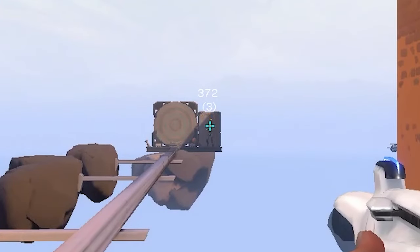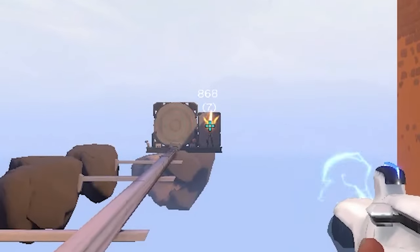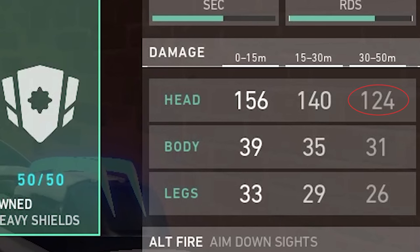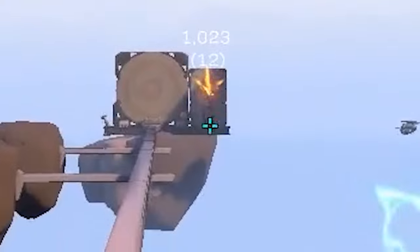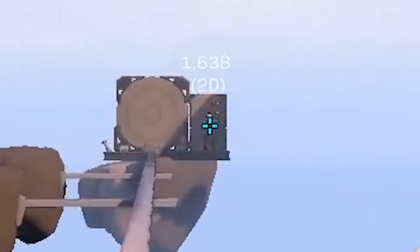You'll still be able to land headshots with the Phantom most of the time without having to ADS, but because the Phantom isn't a one-shot headshot on even light armor targets at distances past 30 meters, it's better to burst fire while controlling your recoil to hit a headshot plus body shot at longer distances.